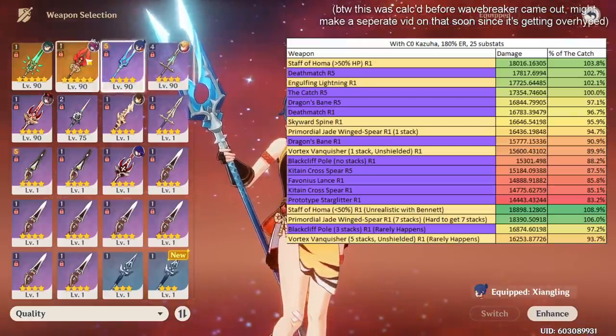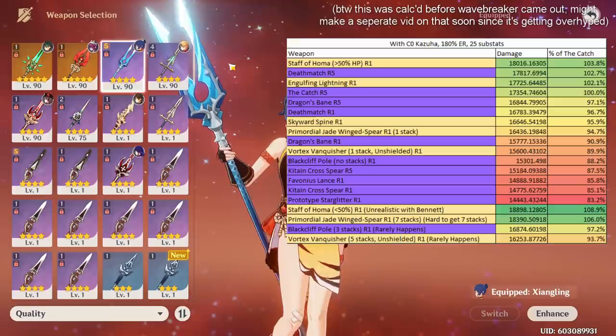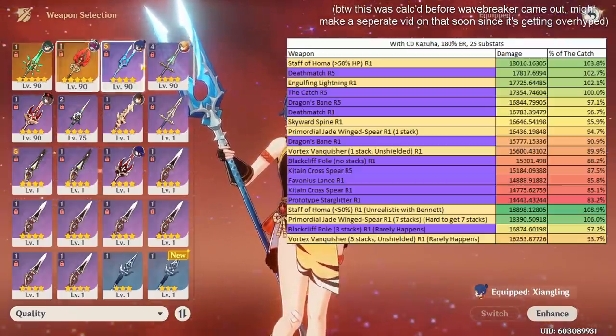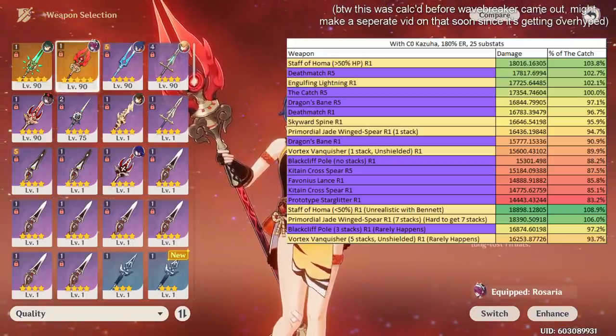While Staff of Homa is just an amazing weapon, since Xiangling already has such an amazing free-to-play option, you're only getting like a 3% damage increase. These graphs depend on substats, team comps, and all that, so it is variable — but getting just a little increase in damage from a free-to-play 4-star weapon to a 5-star is really not nearly as important as with someone like Hu Tao.